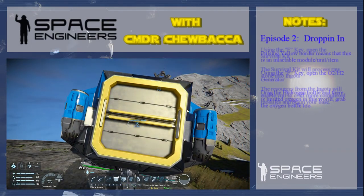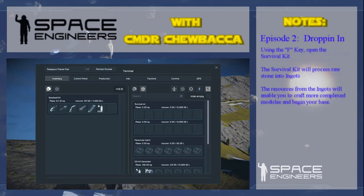Then what we're going to do is look at this — if we hit F on that, this is our survival kit. Our survival kit can take stone and turn it into ingots, which will give us all sorts of wonderful resources.